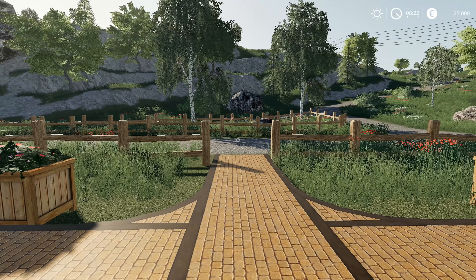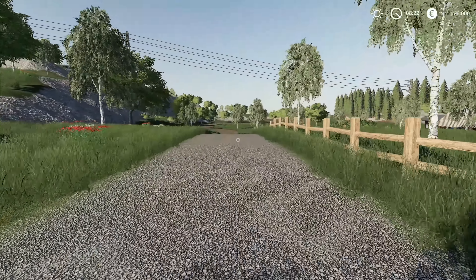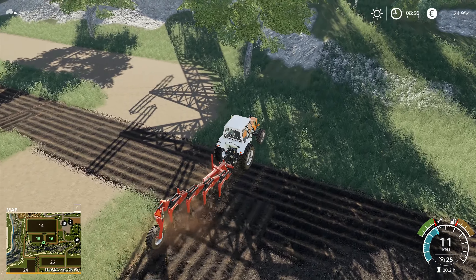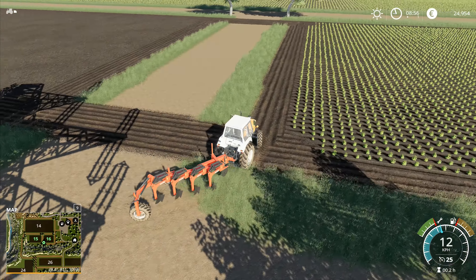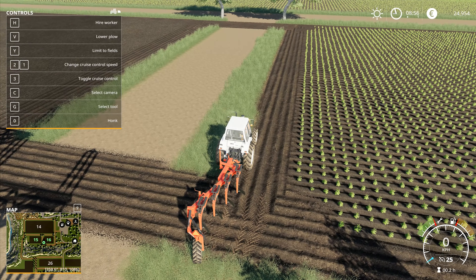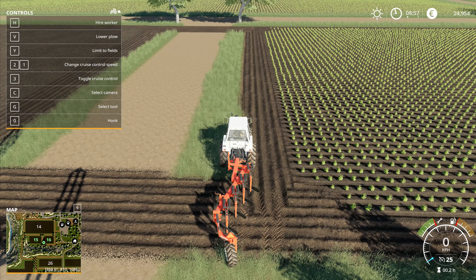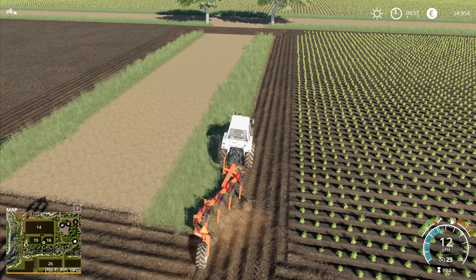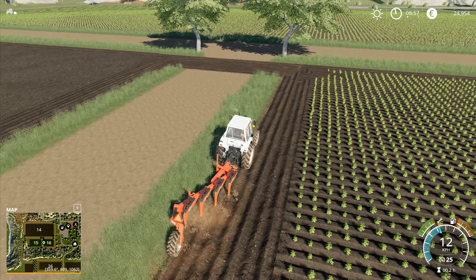Hey folks, it's Frithgar here — welcome back to Farming Simulator 19 on the Hagenstead map. This is why I don't particularly care for this Salford plow — it takes so long to do anything with it. I haven't made a mistake with this one, have I? Am I supposed to unfold it or something? There's no unfolding, no making it wider — I haven't missed anything. It's just this painfully slow.